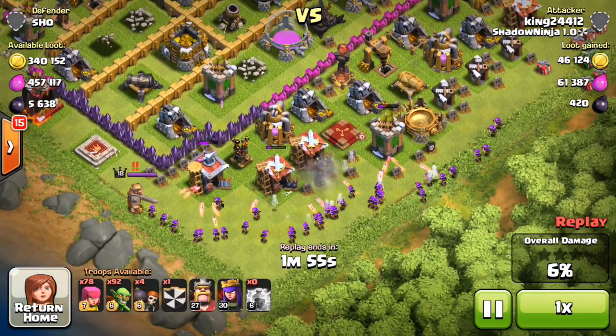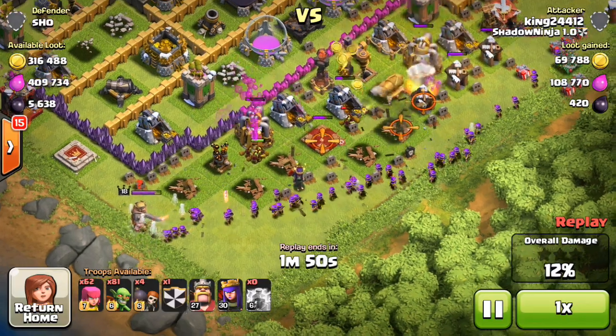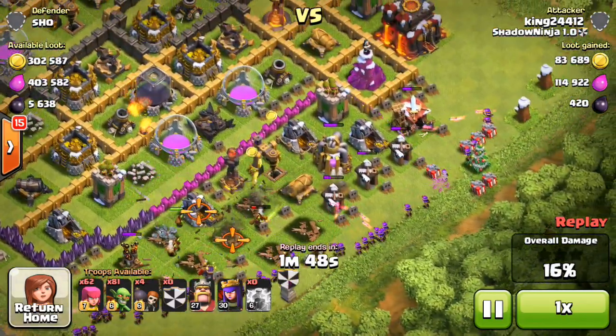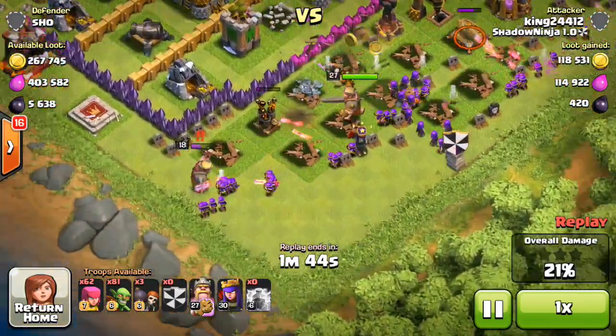Watch along and you'll see some epic raids and an awesome strategy to use. As you can see, just dropping down the goblins, slowly taking out everything, and dropping the archers in order to get that 50% and wreck everything else including the defenses.